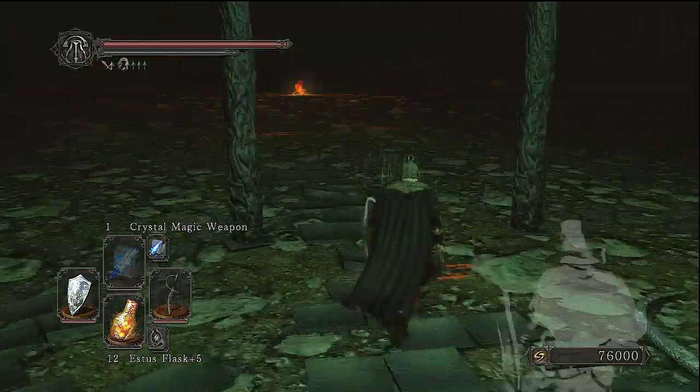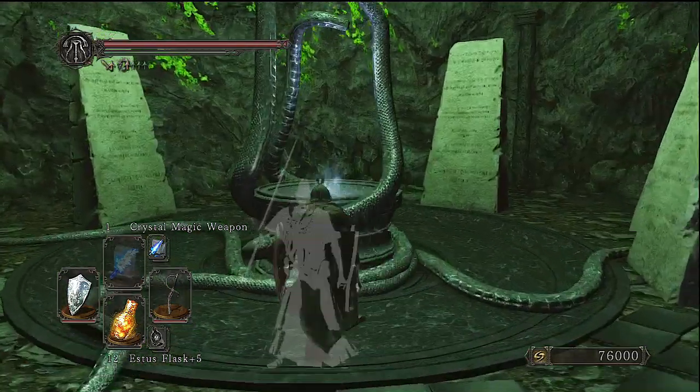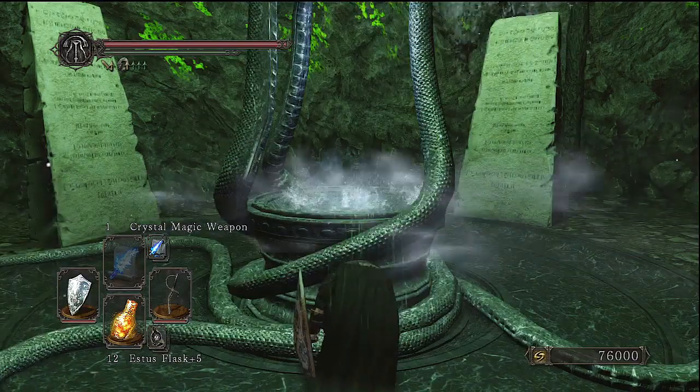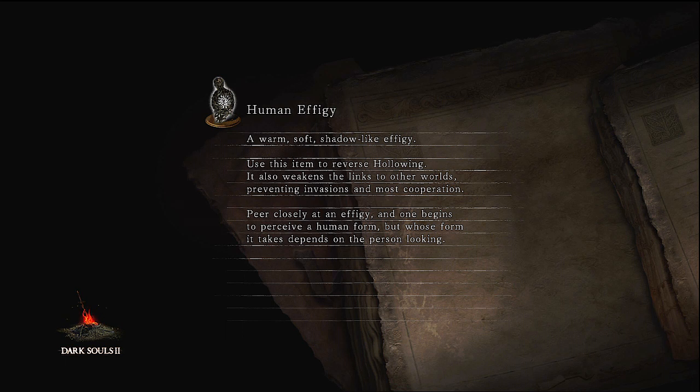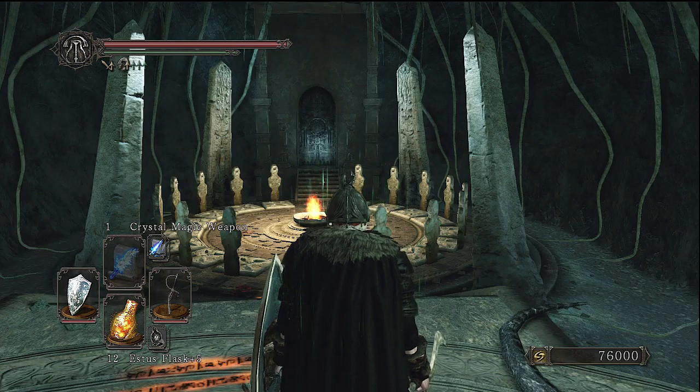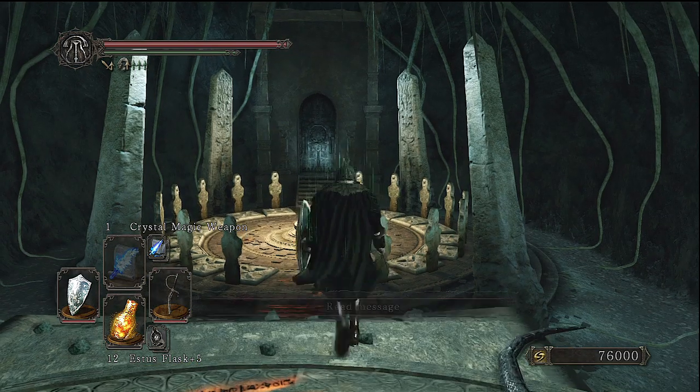That's a little bit of interesting information. As you can see, all you have to do is examine this and it will take you to the hub sort of area before you actually enter the DLC. Maybe this is a nod to the fact that all three DLCs are going to be accessed in the rooms that house the primal bonfires, which would make sense.